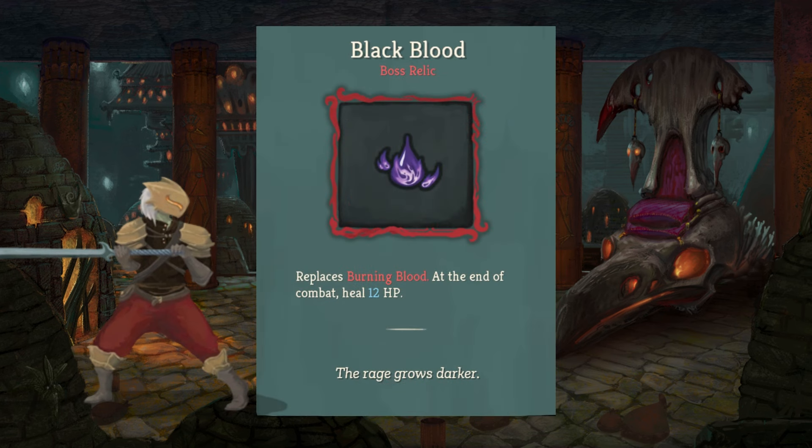Black Blood is our next boss relic. It replaces your Burning Blood, which is the starting relic for the Ironclad, where at the end of combat you heal 6 HP. Instead, this one allows you to heal 12 HP, which is huge — especially if you end up taking some relic that stops you from healing, or if you're just going full tank and not worrying about armor. You want as much healing in your back pocket as possible.